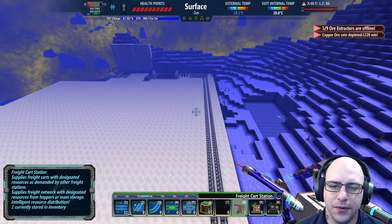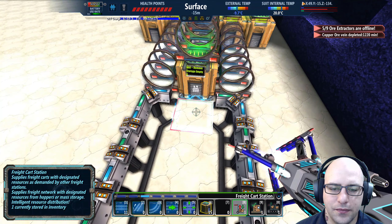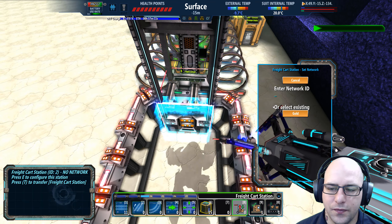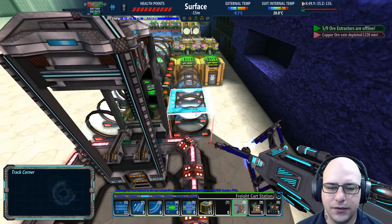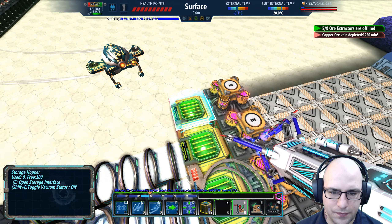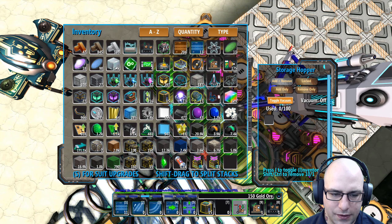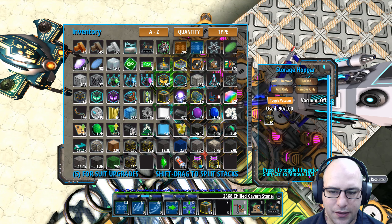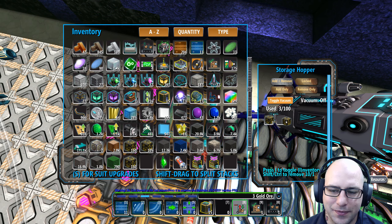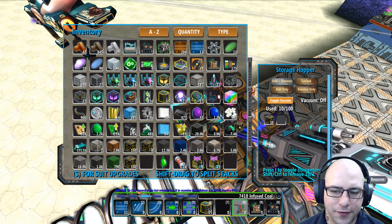So now if I turn this into gold, it should just come this way, I hope. Gold, done. And then what I'll do is start dumping in this stuff. Oh yes, it does share! Awesome — I was hopeful for that.